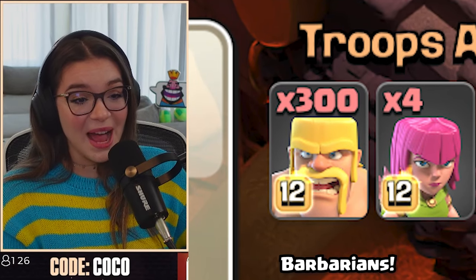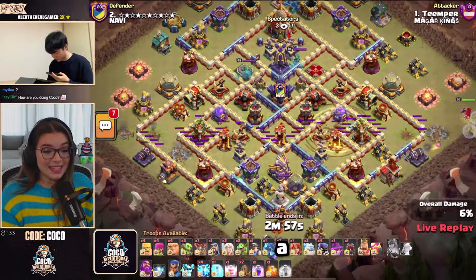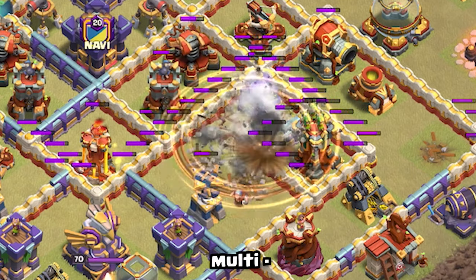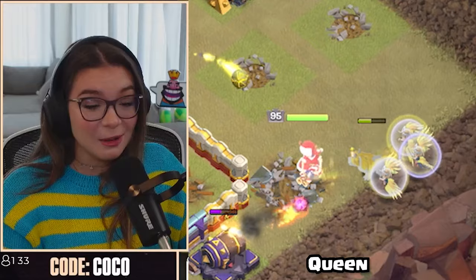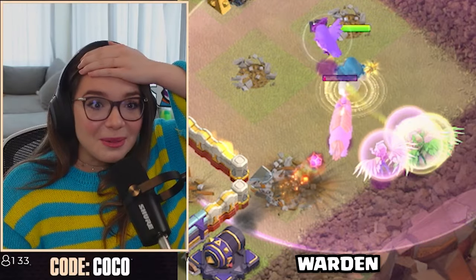300 Barbarians! Klaus! Tempher with a giant arrow! And he gets both of the multi-infernos down! Queen gets those healers — oh wait, he left them! He left them for a Warden walk!